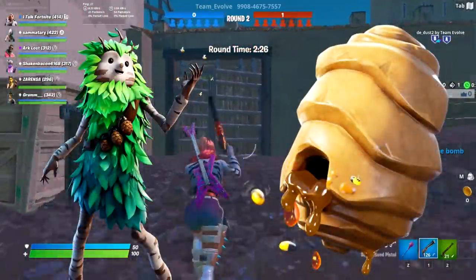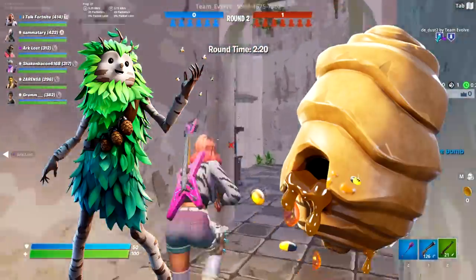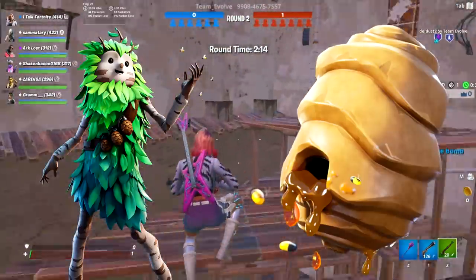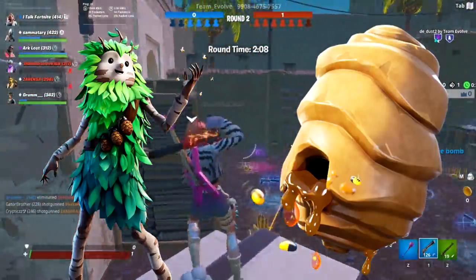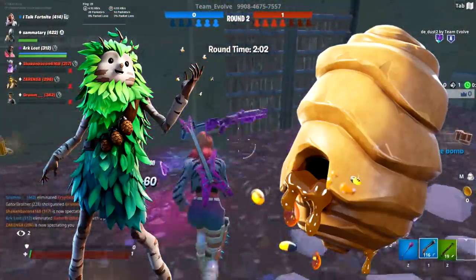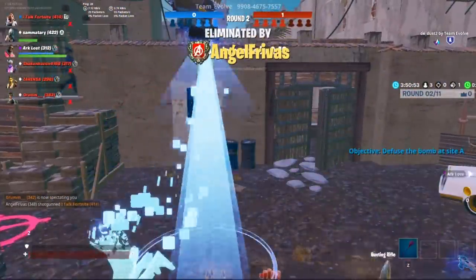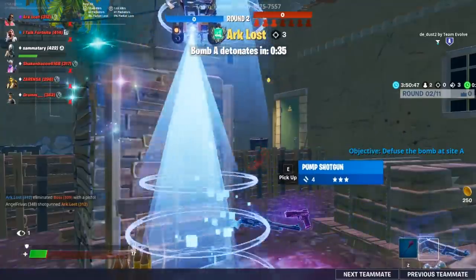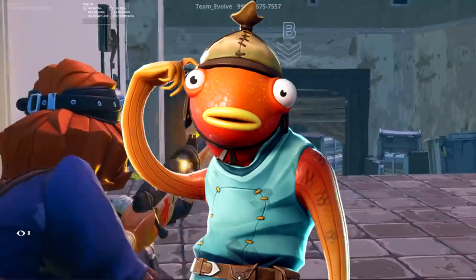Next was Bush Ranger, which comes with the back bling Buzzy Bag. Bush Ranger is adorable - the artist community really likes this one and for good reason. It's extremely creative - a creature with pine cones as grenades on the strap. I love the skin a lot. We actually used the Buzzy Bag with the Bigfoot skin in the Lachlan world qualifier and ended up winning. I think Bush Ranger should develop a following like Fish Stick has.